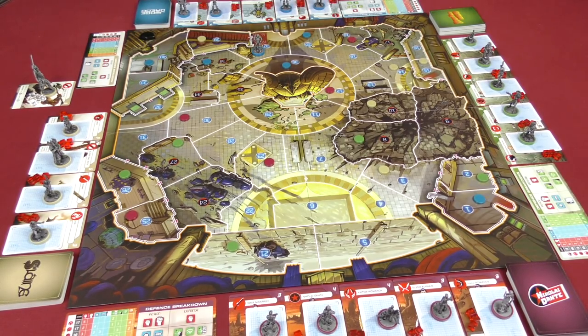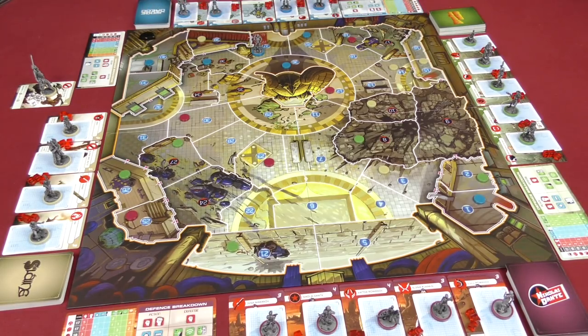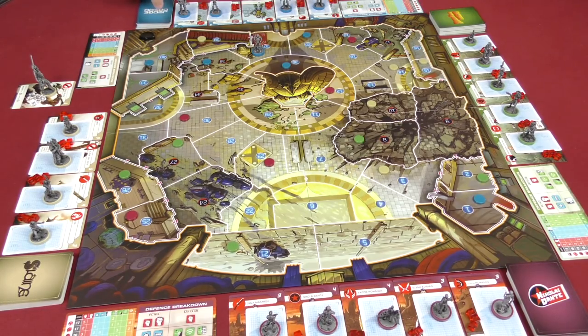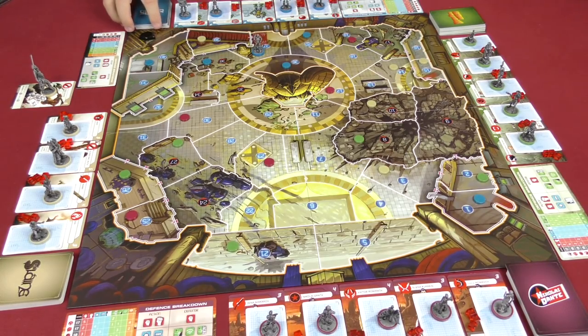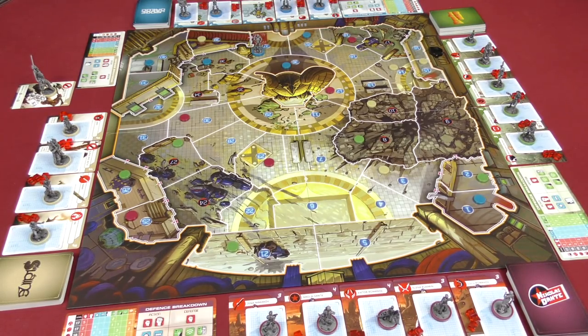The second phase is deploying another character or taking actions with characters already on the board. You can do this any number of times — it's only restricted by how many cards you have in hand. The third phase is simply declaring the end of your turn, and the fourth phase is drawing up to three cards, to a maximum of seven in hand. Then the active player marker passes to the next player.